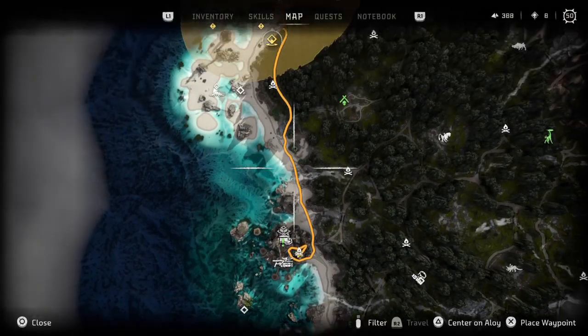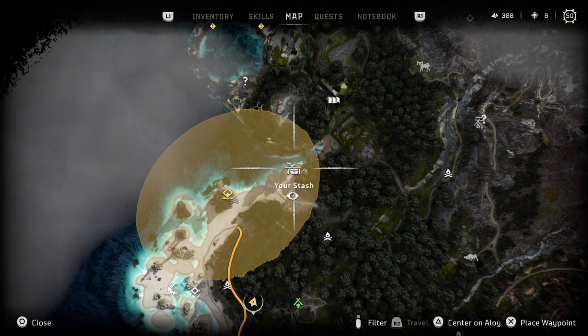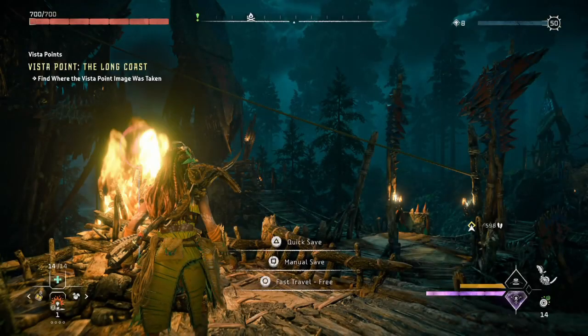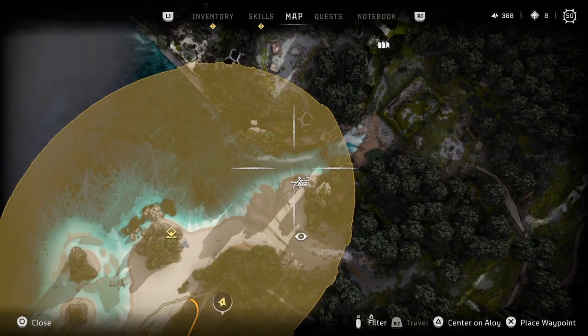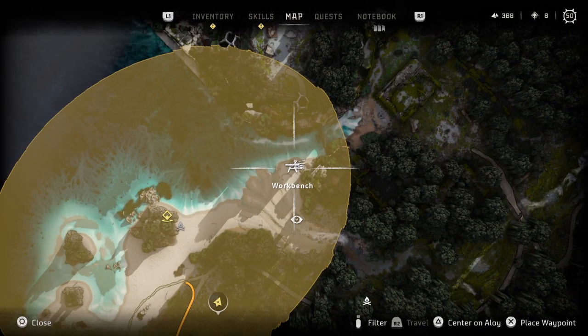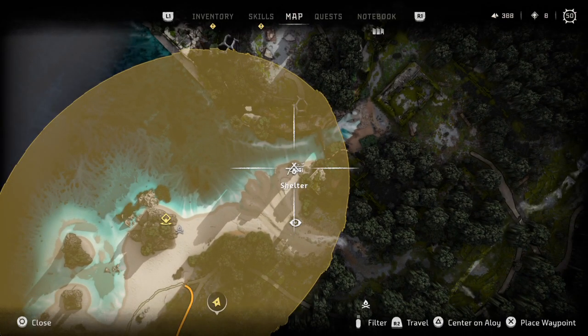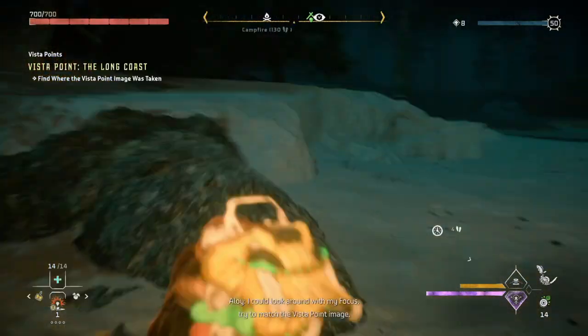Let's go up here and find that campfire. There's one here - let's go to this one. I cannot fast travel to this workbench - there's no shelter. Wait, there is a shelter here. I thought I could fast travel to shelters - how come all of a sudden I can't do this one? Give me a shelter sign. There we go. I wasn't hooked up at the campfire. Try to match the Vista Point image - we gotta go kill some machines first, that's how this is gonna work.